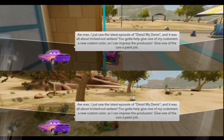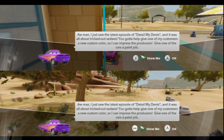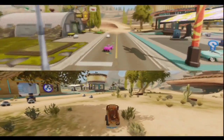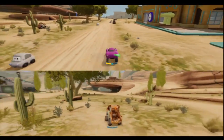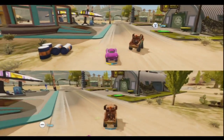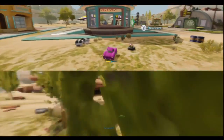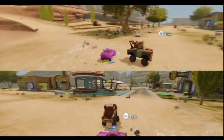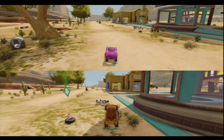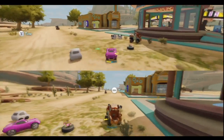I just saw the latest episode of Detail My Dance, and it was all about tricked out sedans! So you gotta help give one of my customers a new custom color, so I can impress the producers! Where's the car that we need to customize? Oh, there it is. I got this! These arrows are a bit tricky to follow, because we have the mailbox one on, so the arrow is always gonna be wrong.